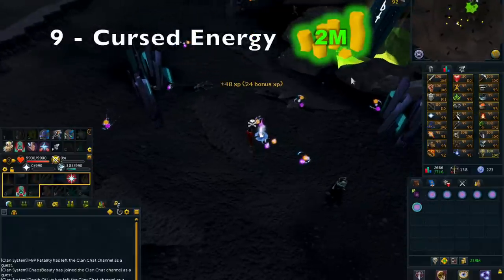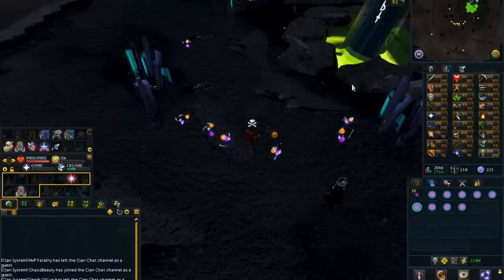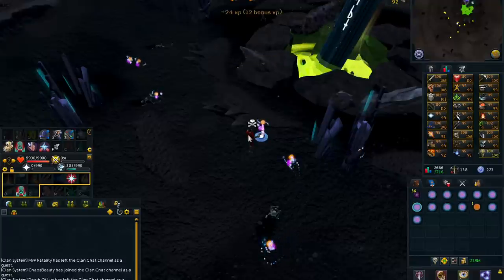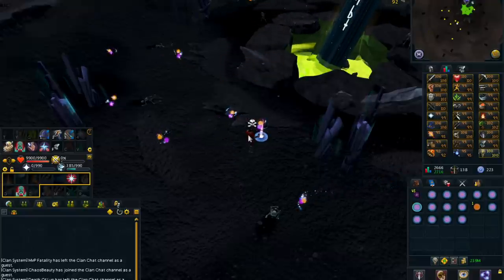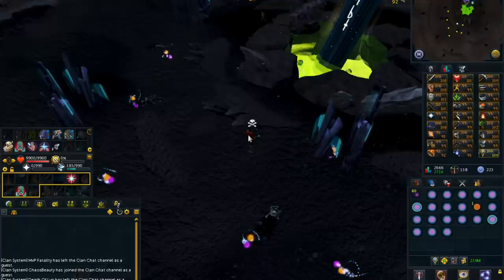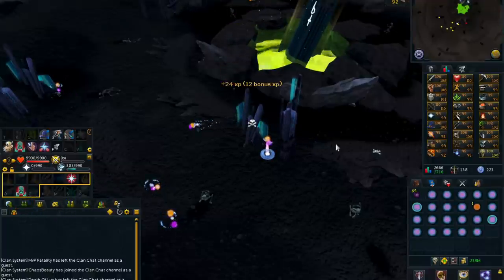Moving on to number 9, we have Harvesting Cursed Energy. This is a pretty easy money-making method with no hard requirements, although a higher divination level is recommended since you'll be able to harvest more energy per hour. Having a high combat level is also pretty important, because when you are harvesting Cursed Energy and have any in your inventory, you can be attacked by anyone in the wilderness — even a max player can attack a level 3.